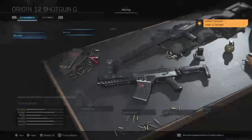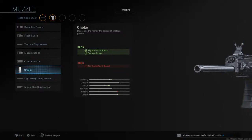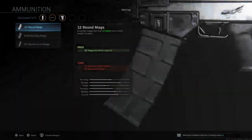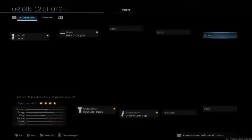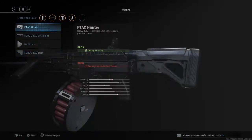This is the Origin 12 shotgun — not a bad shotgun at all. You can use either the Monolithic Suppressor or a regular muzzle. It's always good to have more shots, especially when fighting big groups. Go with the Drum Round Mag. Then either a stock or a laser — stocks don't really help that much.